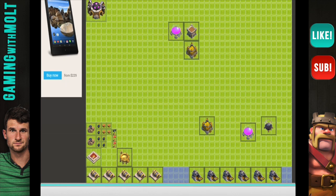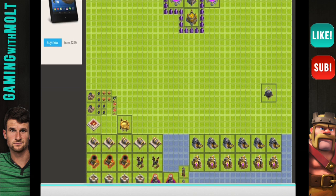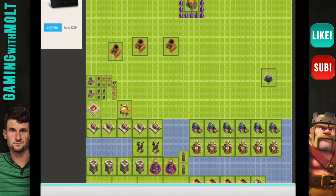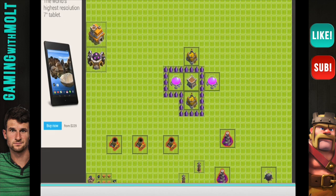Let's go ahead and get two of our storages in there with the Clan Castle, and let's put these on opposite sides so that people can't just get free loot. Let's bring out our mortars, our Teslas, and our Wizard Towers and do a little bit of work with these.